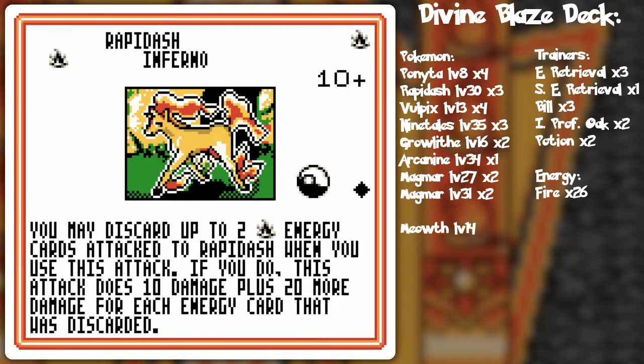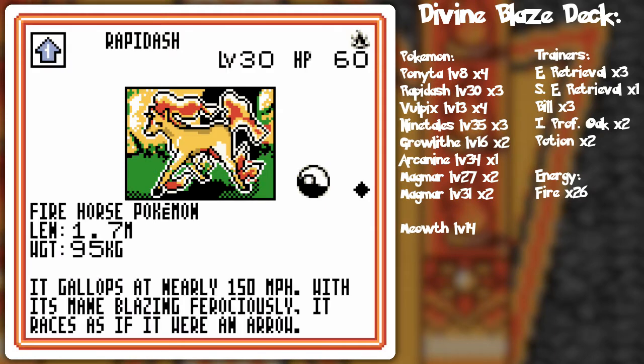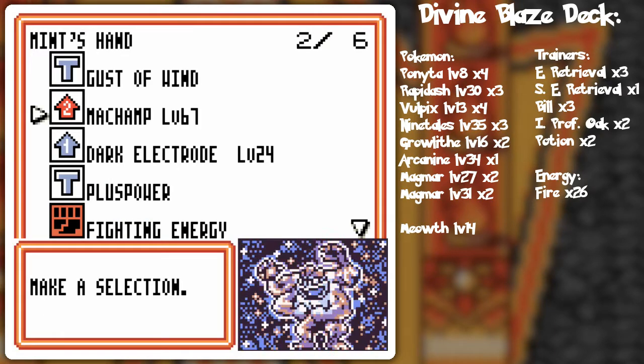The Inferno attack doesn't do that much unless he has more stuff. With two fire energy cards, the attack does 10 damage plus 20 more damage for each energy card discarded, so you could do 50 damage for two energy — but you have to discard them. That's pretty useful. He doesn't have two energy cards right now so it's out of the question. Kick Away does a switch effect but deals damage before the switch happens.